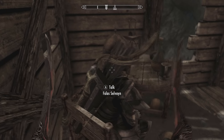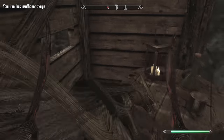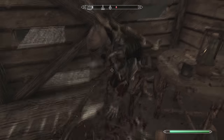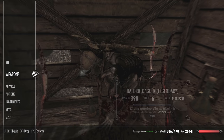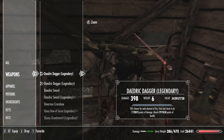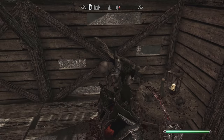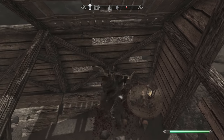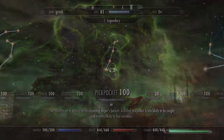I know what you're thinking — nope, we cannot kill him either. The merchant actually counts as an essential character, so he is in fact invincible. So if he won't sell us the bow and we cannot kill him for it, how do we get that unique bow? Well, let me show you some Skyrim trickery. There are two methods we can use to actually get this bow for ourselves.